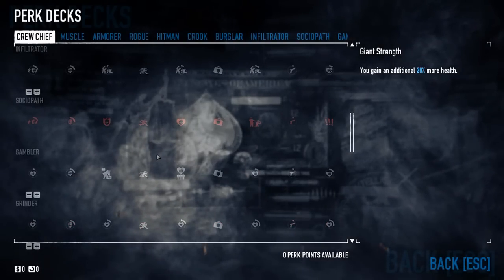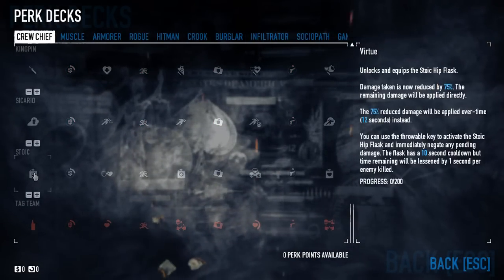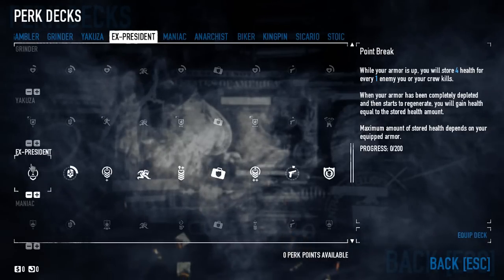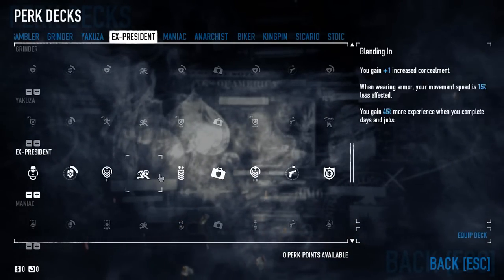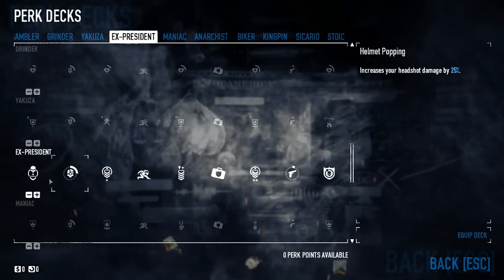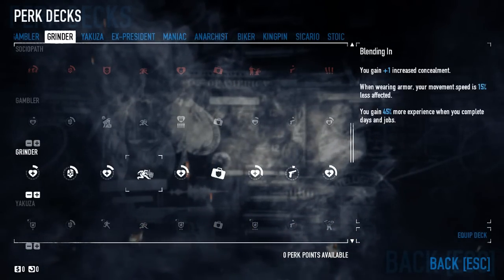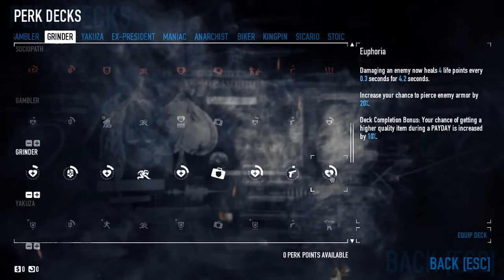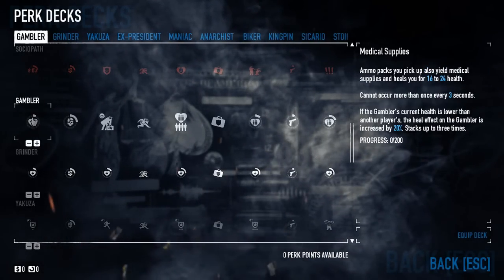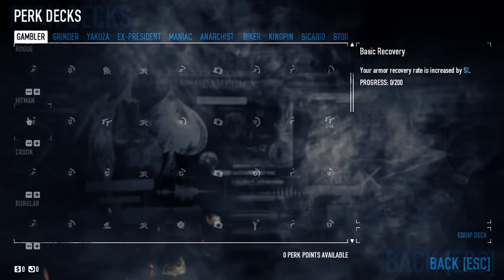We can also take a look at the perk decks — we'll touch on these again when we cover loud, and I'm going to do a separate video about them. Let's flip through and take a look here and at the extensive wiki to see what options we have. I personally think Muscle, Armor, X-Presidents, and Stoic are the best choices for a brand new player, but I'm going to go with Grinder. No matter what you pick, you probably don't want to start dumping points into Crew Chief right away — it's a very tricky perk deck to use, especially if you're brand new. That's why I recommend picking one now so you can start dumping points into it at level 5 and level 10, rather than into a tougher perk deck.